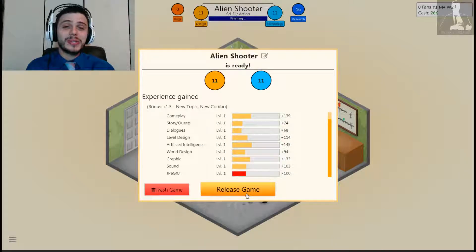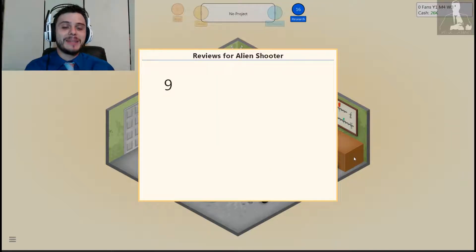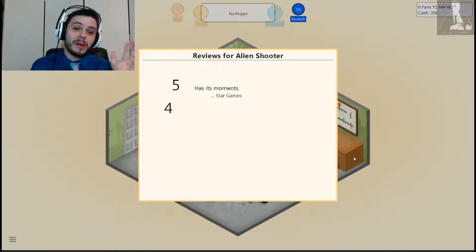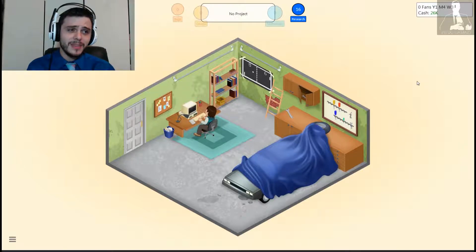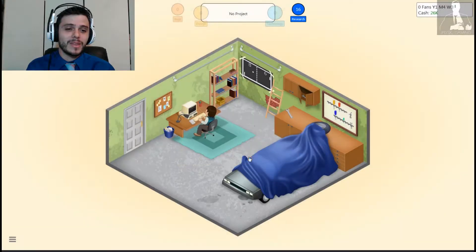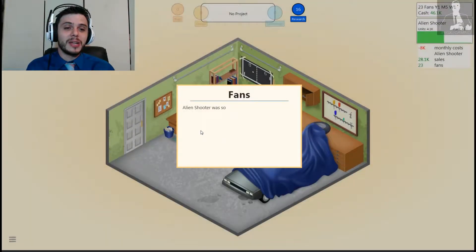Let's go ahead and release Alien Shooter — that's the worst name. Let's see how our game did. Reviews for Alien Shooter: 5? Apparently someone was not a fan. 6? 7? This is all across the board. In the upper right we have 'Newcomer' — decent start. In the upper right we will show the sales of the game itself and how many people buy it, so we earn income from that and gain some fans.